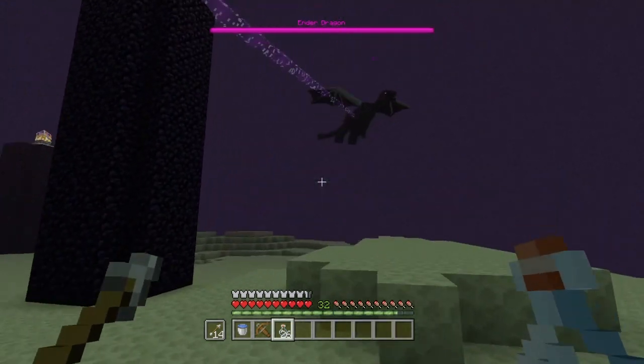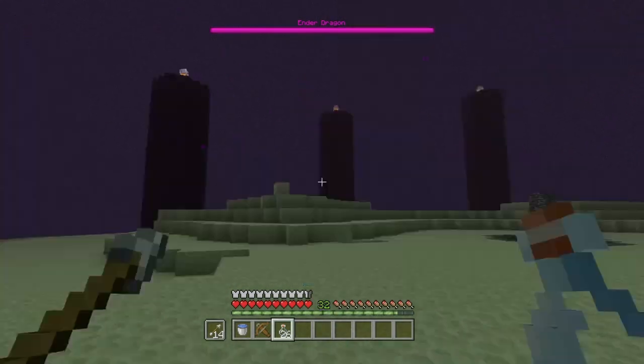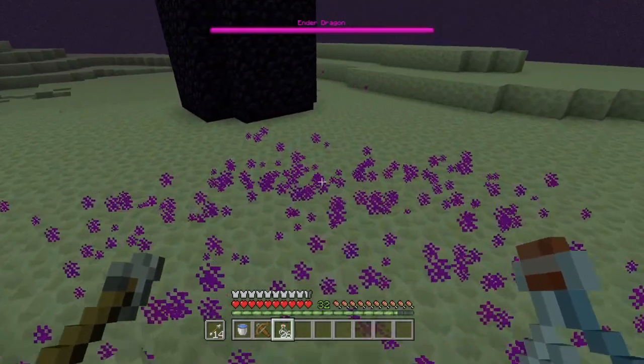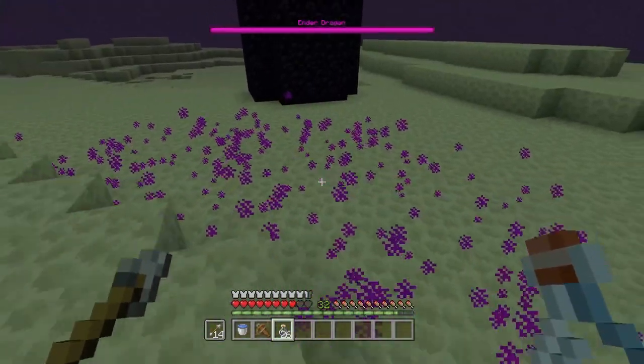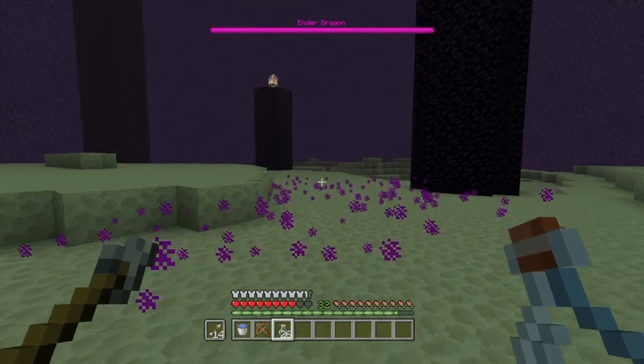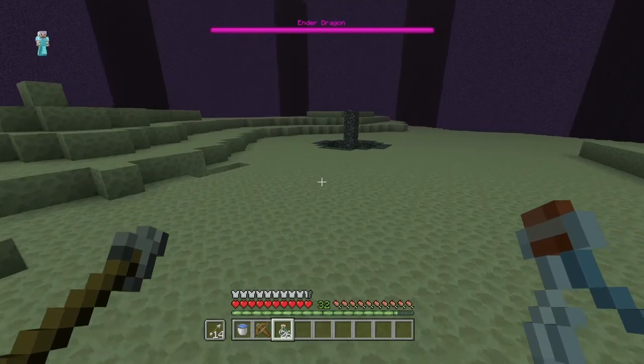When he fires one of his shots, you'll see they have a lingering effect. This lingering effect will hurt you if you stand inside of it — you can see it does a lot of damage and they're incredibly painful. What you want to do is wait until he does this and then harvest with a bottle. I waited too long there because I was explaining, but we'll try again.